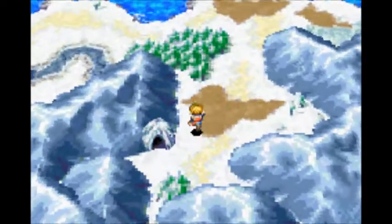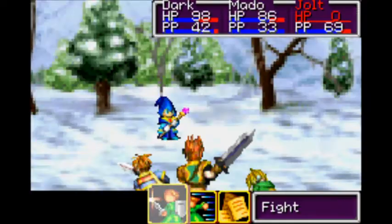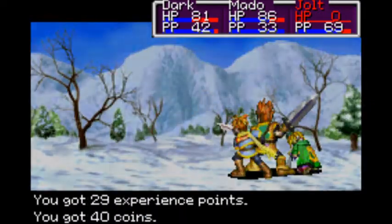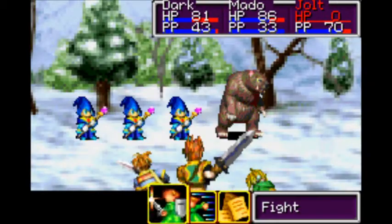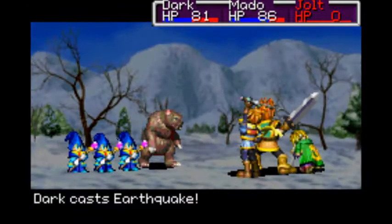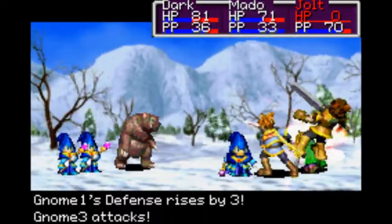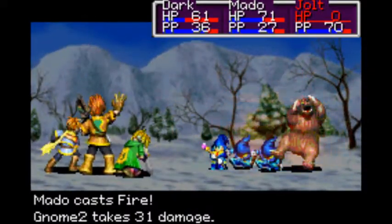We hit level nine with Dark — very nice. This is the north pole area, seems like it. Gnome — you're not very difficult. Now that Jolt is dead, he's not gonna gain XP; that's pretty bad. There's one enemy out here I want to watch out for — the mauler. We're gonna put an earthquake down and a fire to take them out pretty quickly. Kill it now.